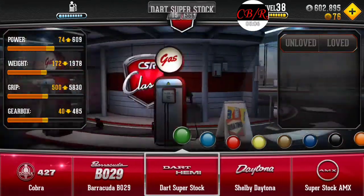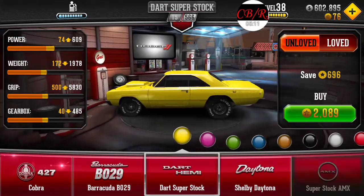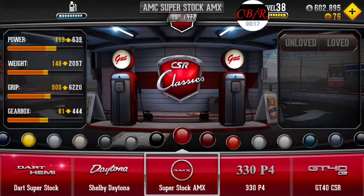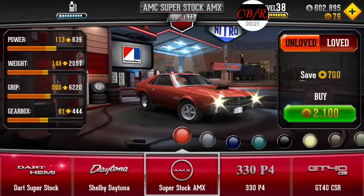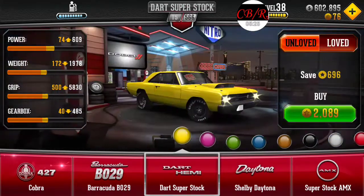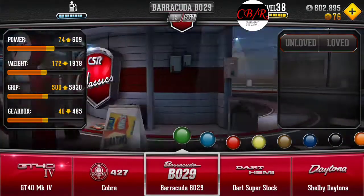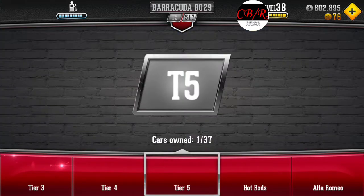I really wanted the Super Stock Dodge Dart, but I couldn't get it — they didn't offer it to me. And you got the Super Stock AMX. This thing looks really rad with the Kragers on it. These are like NASCAR-style steelies on it, and this thing's got like Lumistar 5-spoke wheels on it.